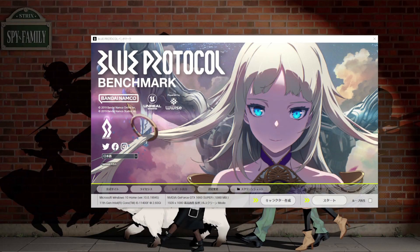Once you open the program it should pop up with this menu. Here you would select your language, but currently there's only Japanese. Our two access buttons are Character Creator and Start. We're going to go ahead and click Start to run the benchmark first. I'm not going to narrate over the benchmark because I'm very curious about the sound design, so let's go ahead and watch.